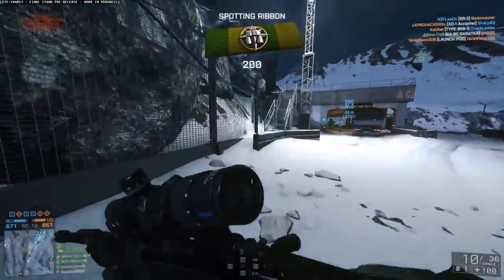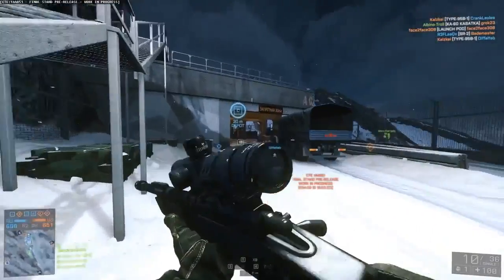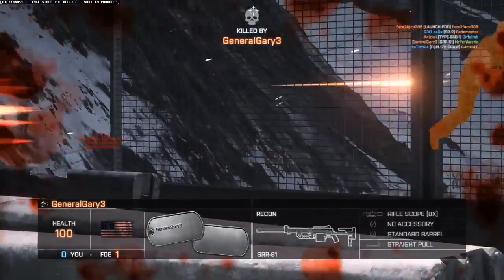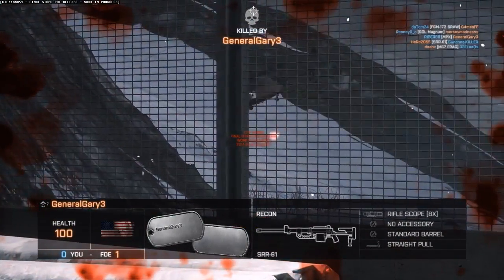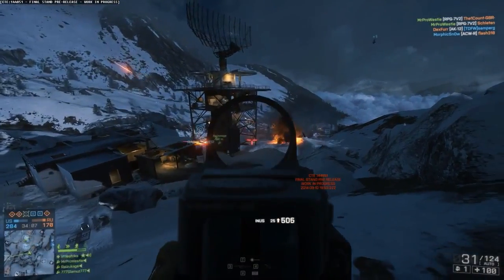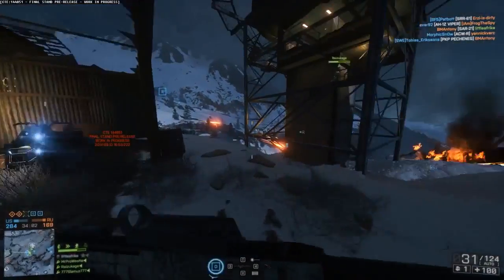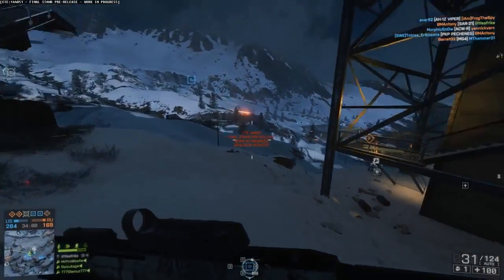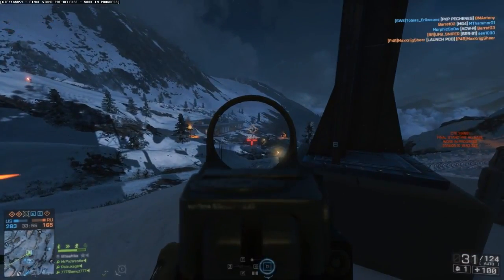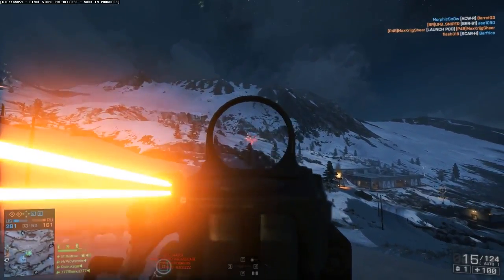Finally, a look at a couple of new vehicles. We're going to get to use the snowmobile, which is really quite cool and pretty relevant given the maps we'll be playing on. And there's the hover tank, which is probably the best vehicle addition in the game. You control where it goes with the mouse and where you're aiming, but WASD no longer steers it — it fires rocket blasters at the ground to hover. It's much harder to control than a normal tank and takes some getting used to, but it is really fun and will give a new challenge to ground vehicle players.